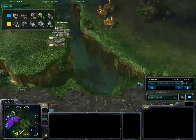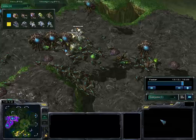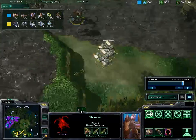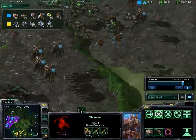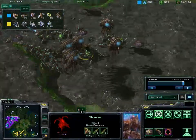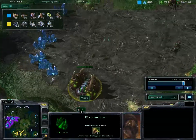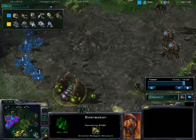Looks like he's done his damage and is going to try to do some more shenanigan drops. The Queen is attacking the transport ship — is she going to kill off the transport ship? No! The transport ship survived. And there are the Mutalisks! He got out of there as fast as he could. Still, the loss of the expansion really hurt Verox.